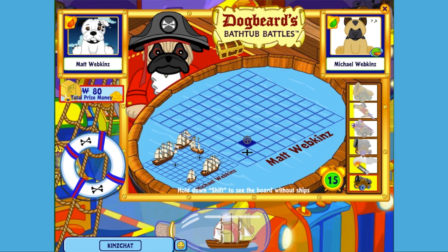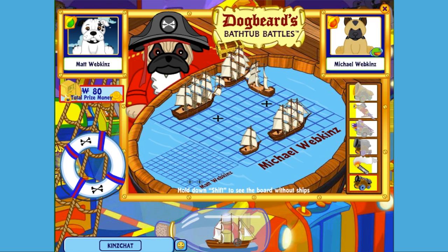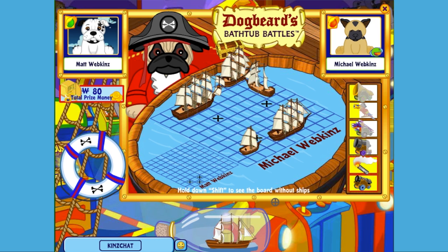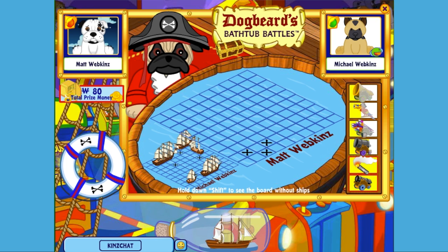Not all the special moves are available at the start of the game, but you'll unlock them as you go along. So Matt, what's your strategy here — you're just randomly dropping stuff all over the board? I have a strategy but I'm not going to tell you. That would probably be a good move. Last time we played this we were testing. And Matt, would you like to reveal who won that test round? The point is I tricked Michael into thinking I was somewhere and I wasn't. That was really mean and tricky, but also a pretty cool strategy.